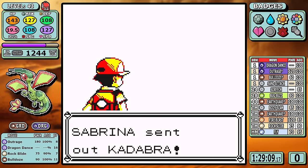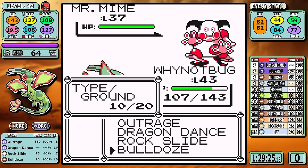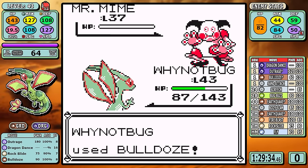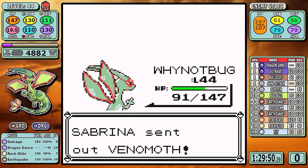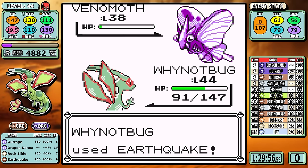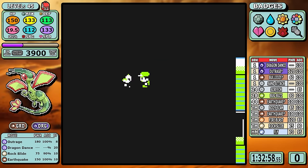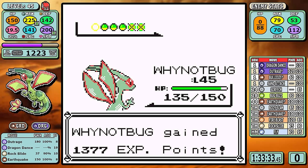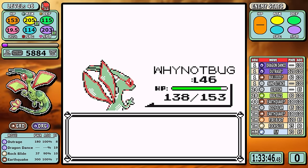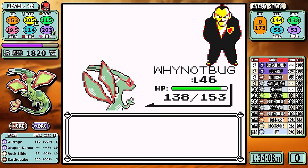Next up is Sabrina, and I like how this fight was set up — you don't need Dragon Dance, you can just go straight Bulldoze. In a perfect world you'd learn Earthquake right after Kadabra, but the only thing not having it does is make it take an extra turn on Mr. Mime. Then you hit level 44 and Earthquake sweeps through the Venomoth and Alakazam — pretty easy badge. I truck it over to Giovanni directly after with no extra battles, and it's very simple: set up once on the Rhyhorn and sweep the entire team with straight Earthquake. It doesn't get more straightforward than this, putting a nicely wrapped bow on the gym portion of the game.